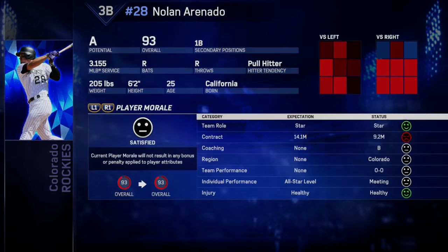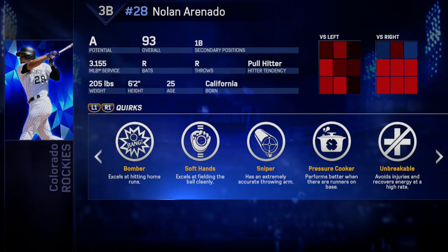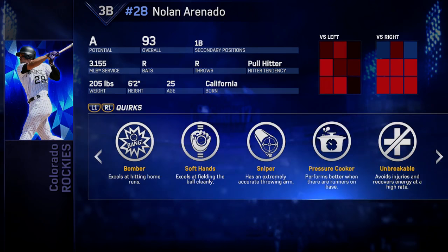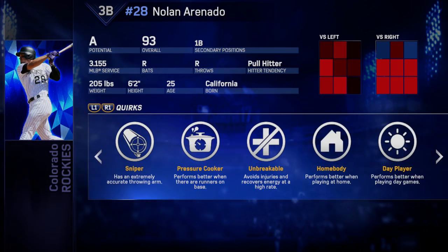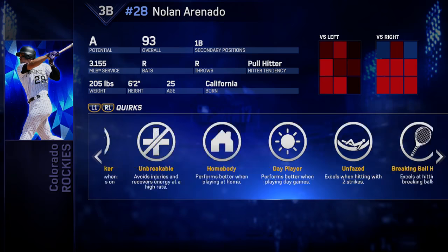Nolan Arenado's player morale — he's satisfied. His quirks: Bomber, excels hitting home runs. Soft Hands, excels at fielding the ball cleanly. Sniper, extremely accurate throwing arm — great for his defense. Pressure Cooker, performs better with runners on base. Unbreakable, avoids injuries and recovers energy at a high rate. Home Buddy, performs better at home. Day Player, plays better during day games. Unfazed, excels hitting with two strikes. And Breaking Ball Hitter — this man can do everything.